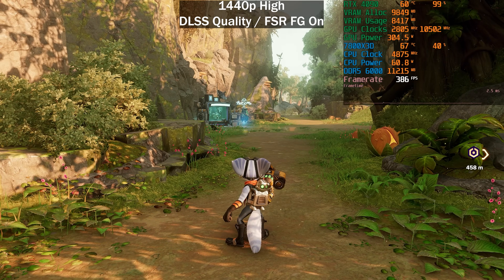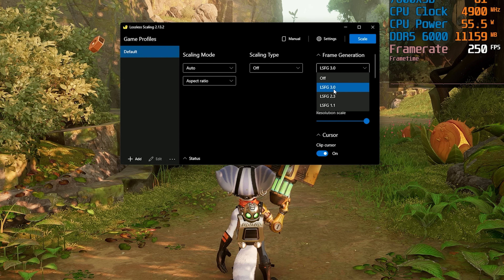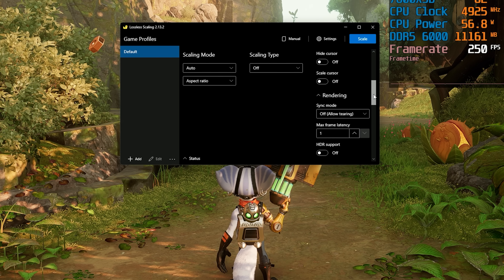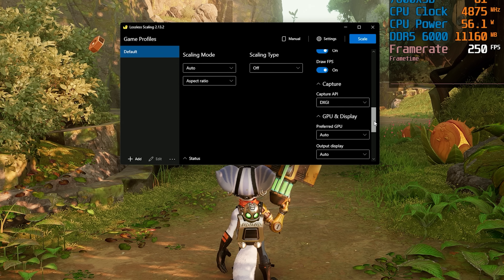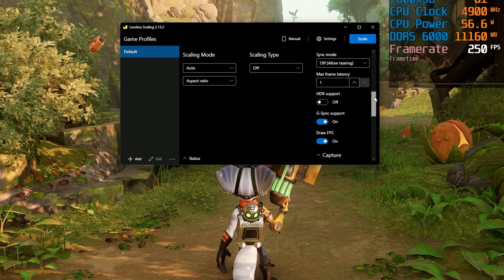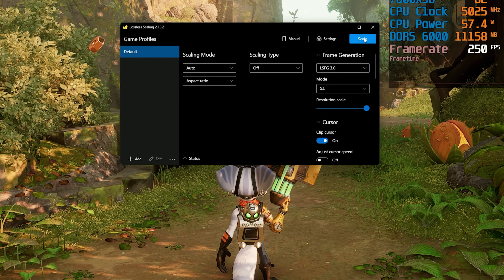Enter Lossless Scaling. It's not new but has been updated to LSFG3, which now offers 2x, 3x, 4x, and custom up to 20x frame generation. My settings include G-Sync support, draw FPS enabled, the DXGI capture API — some games need WGC but most work fine with DXGI — and no upscaling through Lossless Scaling, only frame generation.